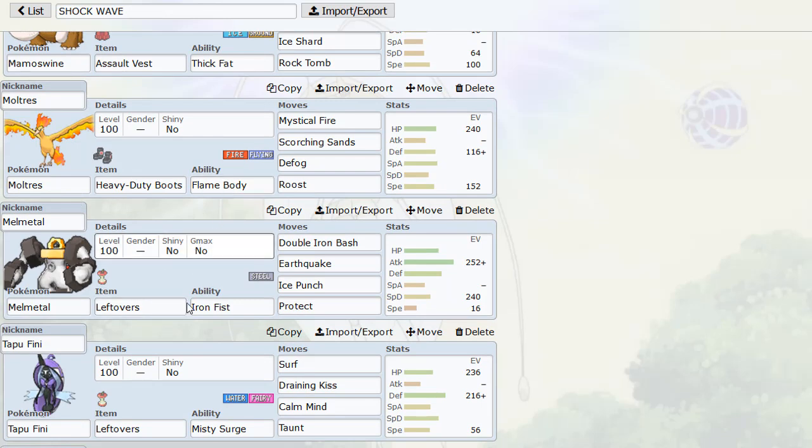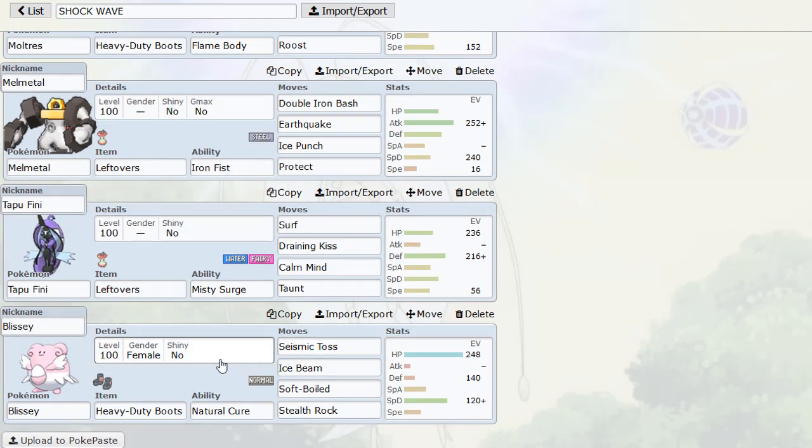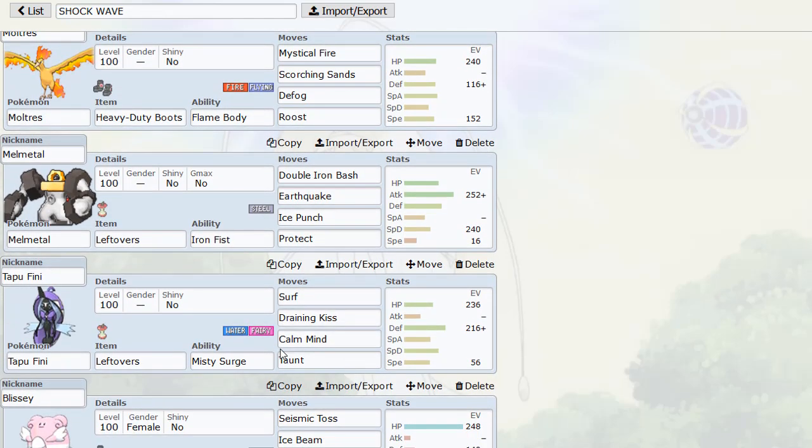This set destroys Toxapex, which is a very common switch-in to this Pokemon. If your opponent has a Toxapex they'll probably bring it in on Pheromosa, and Quiver Dance Shockwave — Shockwave is actually going to be doing almost 70% or more depending on the EV spread. There's no way of them trying to outplay it or going for Knock Off. Shockwave does a lot of damage.